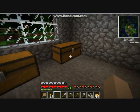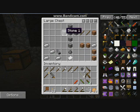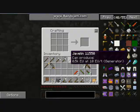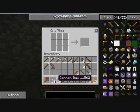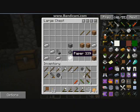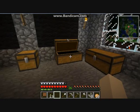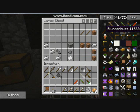Cannons fire cannon balls, which are smooth stone in like a cross. I'll make one — smooth stone in a cross. This is a cannon ball. I'm guessing that cannon ball is probably like TNT or fire rod, or why else would it be banned?